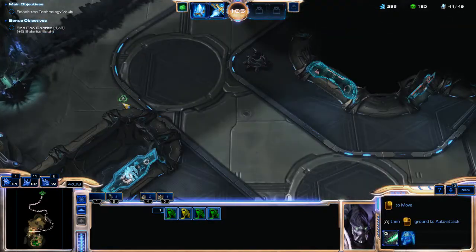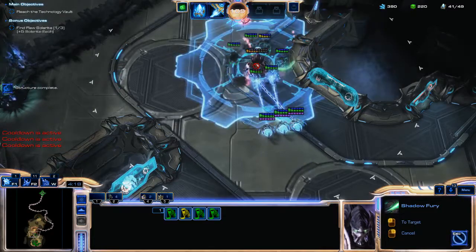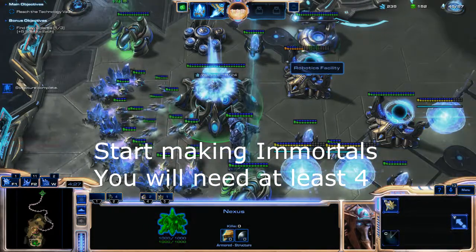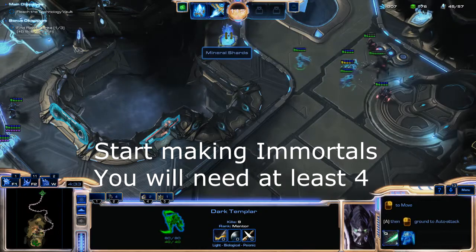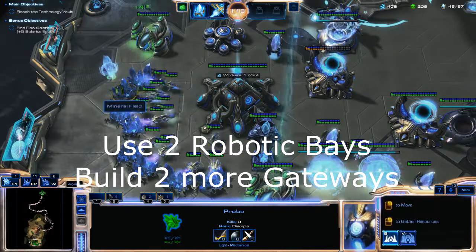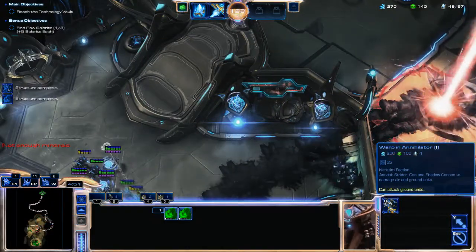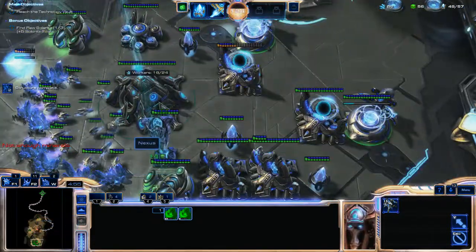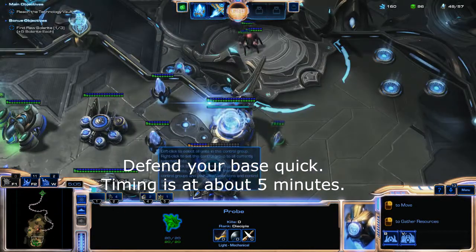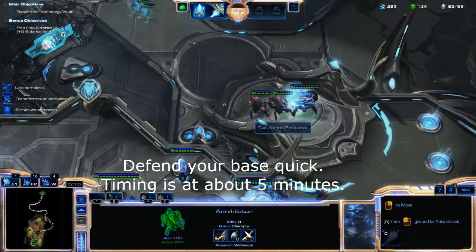Grab your forces and with shadow fear you can clear out this whole group. Send your dark templars up there for one more resource cache. Make sure you get credits on one of your robo-builds. The objective here is to get a minimum of four annihilators. As soon as your first annihilator pops out, the attack force comes in over here. I honestly forgot about it so I almost lost my first annihilator.